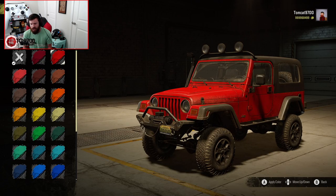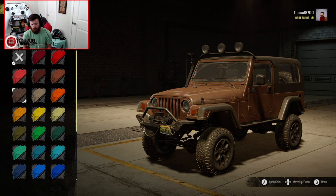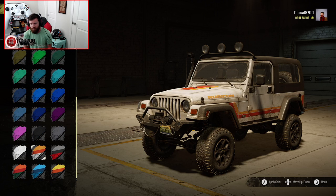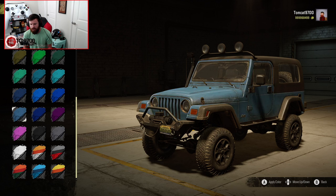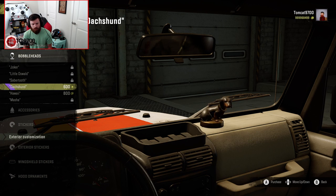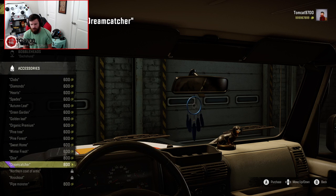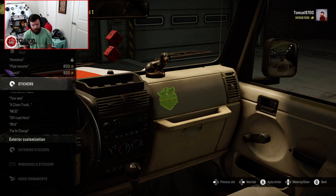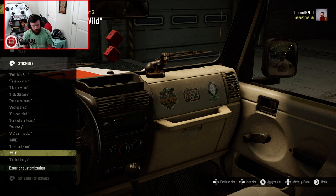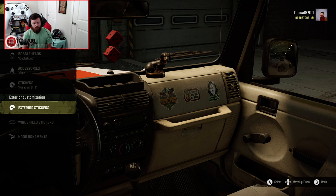If you change the color it actually removes the Rubicon text, so if you want that text, be aware of that until you get to the bottom color options where the Rubicon text makes a return. Due to that, I'm going to leave the default color on this thing. We are absolutely going to throw beans on the dash, add some dice, and throw a couple stickers — 'Shut Up and Take My Winch' and the Wild Wolf. Now it's time to get this thing out of the garage and see what it's all about.